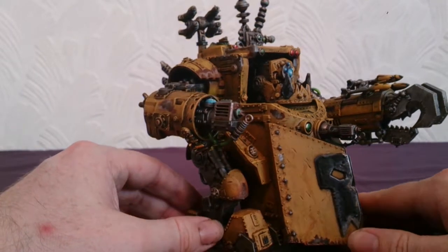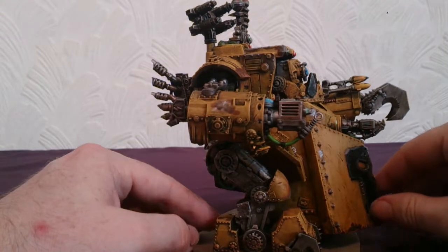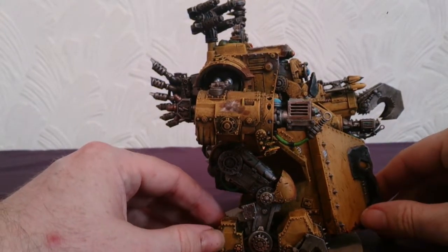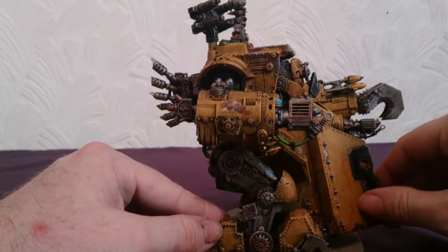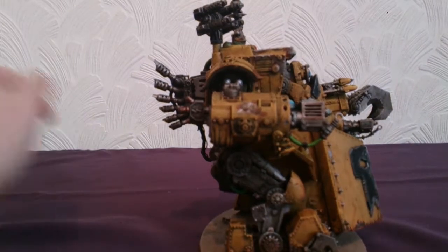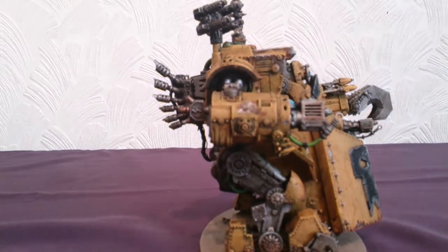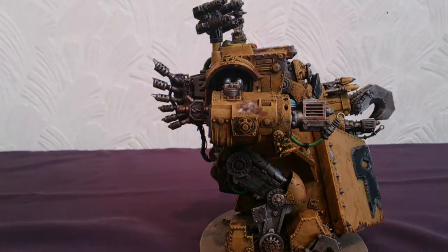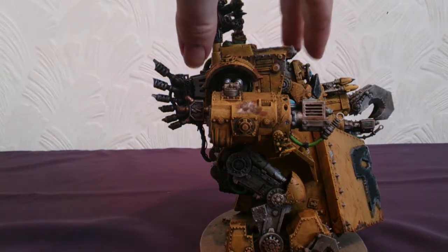Just give you a little spin on the Morkonaut. You can see it from the side - see all the battle damage and weathering that's painted onto it. You can see it from that side as well. You can see the custom mega cannon. There it is, the Morkonaut obviously.